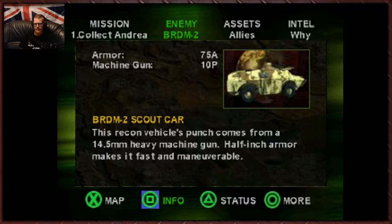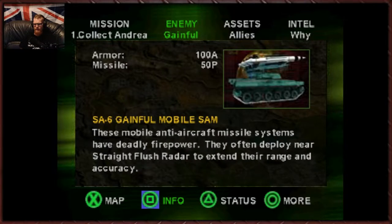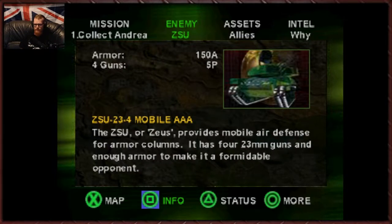What have we got here? We've got a BRDM2 scout car. We haven't seen the Zeus yet. The ZSU or Zeus provides mobile air defense for armored columns. It has four 23mm guns and enough armor to make it a formidable opponent. Yeah, these things don't fuck around.